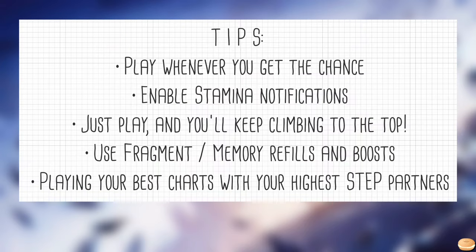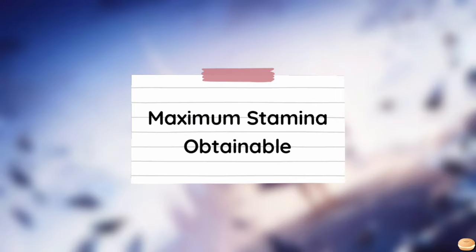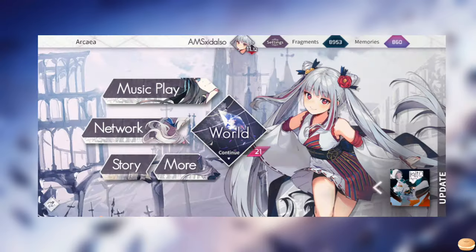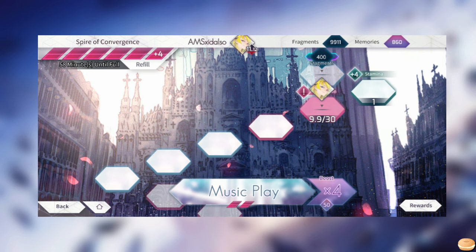If you just don't have the money, the fastest option is to keep using the highest step partners you have and play the highest difficulty charts you can score well on to maximize the steps you get. You can also opt to stack up extra stamina beforehand so you can give yourself a bigger headstart in the event. The Arcaea Wiki has info on getting the maximum stamina possible, but here's how: the maximum amount of stamina you can repeatedly get is 21 stamina. Before doing all of this, you have to grind the infinite maps on chapters 1 and 3 up to the tile before the +4 stamina tiles.